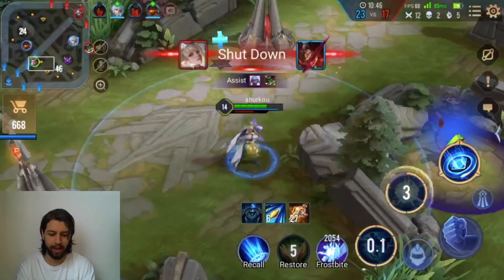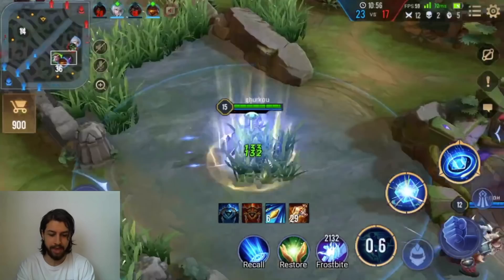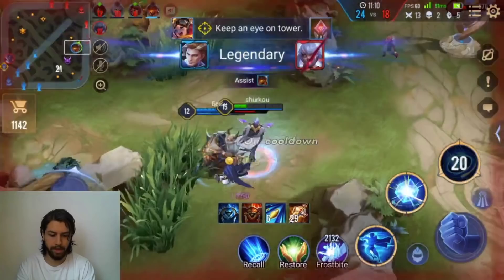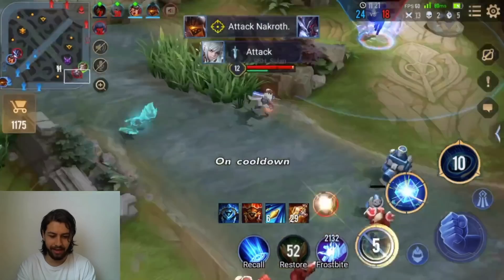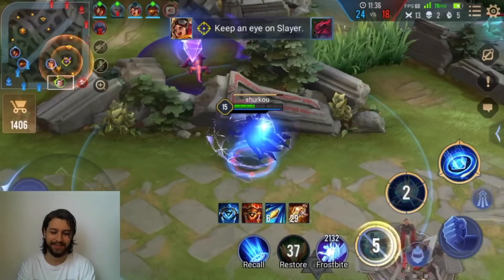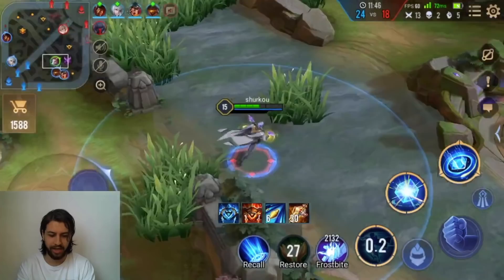12-2. I'm doing so well. I just need to clear this jungle real quick. Look at the healing — it's actually really sick. I like the increased healing enchantment on him. 13-2. Why is this game so difficult? I should be smurfing. I need a miracle right here, boys.